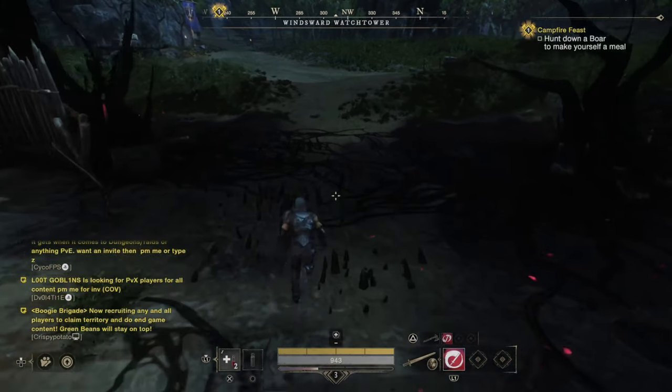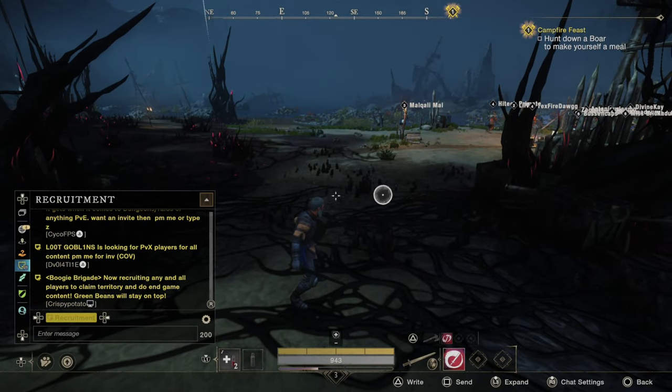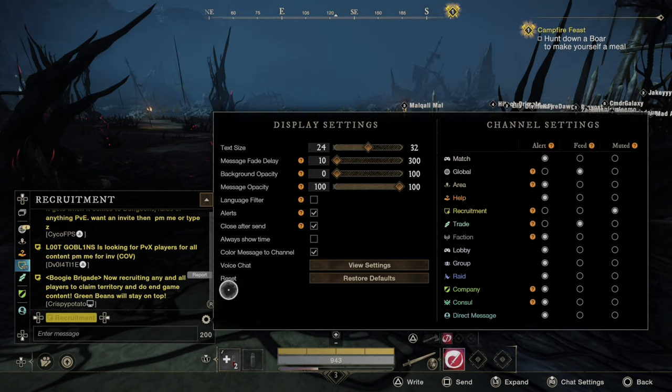And if you're on the PlayStation 5 or Xbox, this is very simple to do. Press the left D-pad, then open up this menu, and we want to go to the little settings icon right here. Press this and open up your channel settings. Then on the right, we want to go to where it says recruitment, and we want to mute this channel.